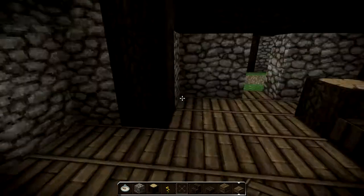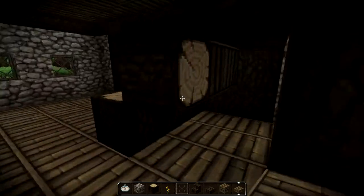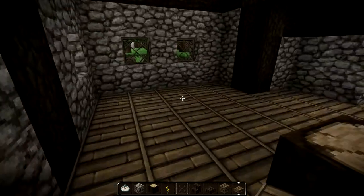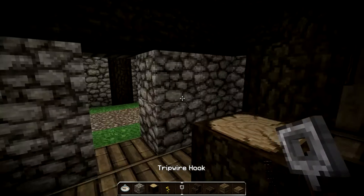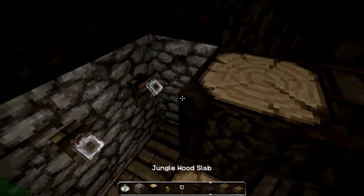So let's start with the material. What do we need? In this part of the house I think we need the kitchen and — what else — the eating room, the dining room. So let's get the trip wire hook for this entrance area here.